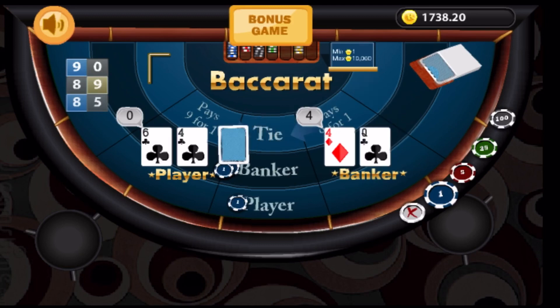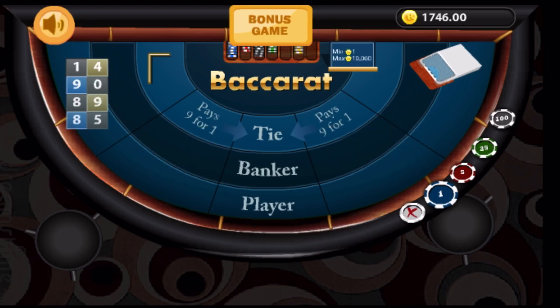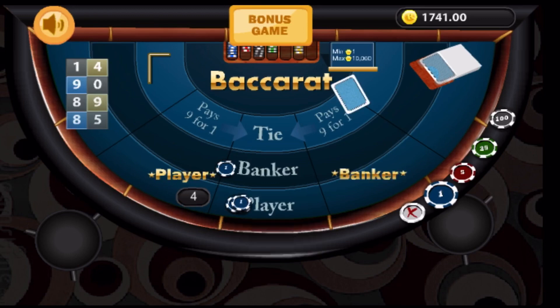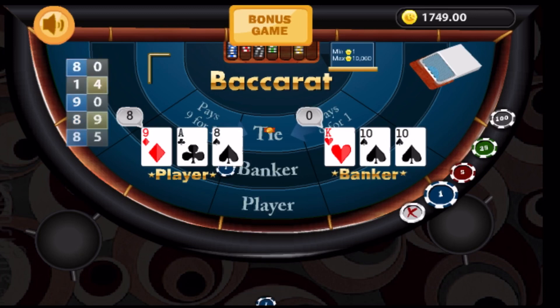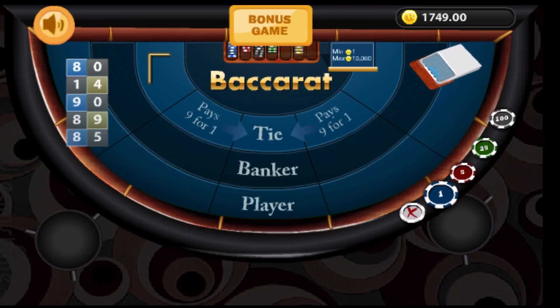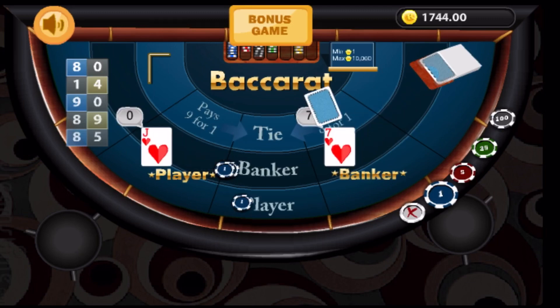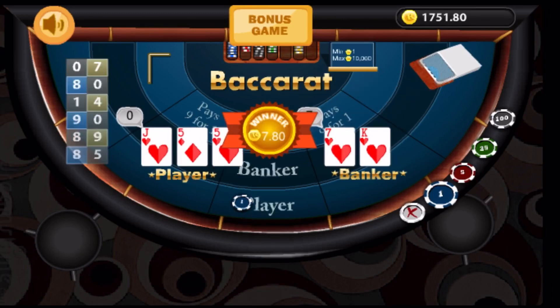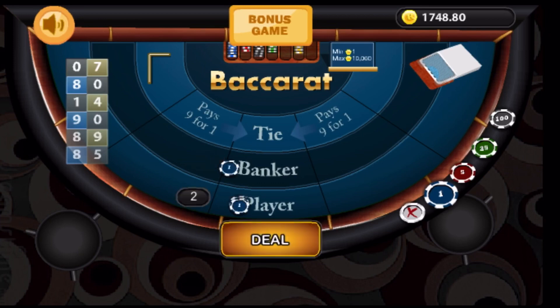We have a winner for the banker. So now one unit on the banker, four on the player. And we have a winner for the player. So we put one unit on the player and four units on the banker — just that simple. What do we got here? And we have a winner for the banker. So one unit goes to the banker and four to the player. It doesn't get any simpler than that.